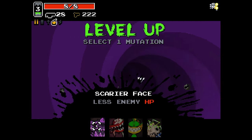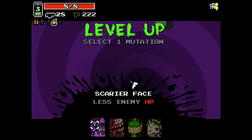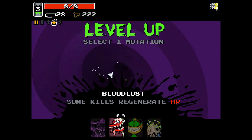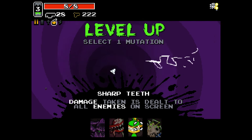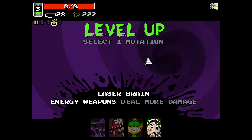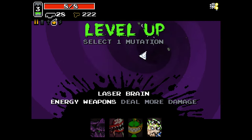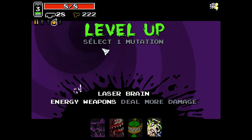Scarier face reduces enemy HP by 20%, so they lose like one-fifth of their health — that's very strong. Bloodlust gives you one HP back every so often when you kill enemies. It's very strong, especially with YV. Sharp teeth, it's good, but not my favourite. Laser brain is my favourite — it effectively doubles the damage of laser weapons and makes your energy sword swing twice, getting twice the arc — so effectively double damage on energy weapons.